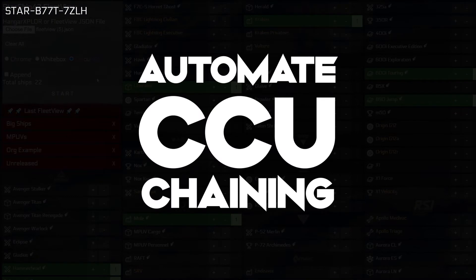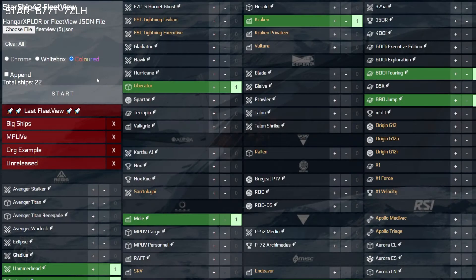If you are currently in the process of building a fleet and aren't yet using CCU Game to easily get big discounts on your ships, I'd highly recommend you check out my video in the top right corner. You can also select recently displayed or previously saved fleet configurations using the red buttons located under the grey configuration pane. If this is your first time using Fleet View, you likely will not have any of these options available.